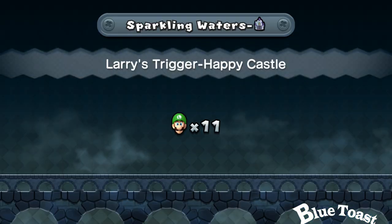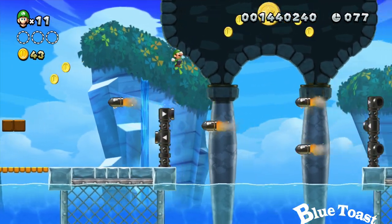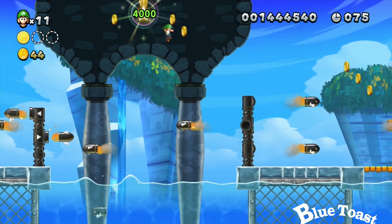The first one, you have to jump on the bullet bills continuously if you want infinite lives. You can also get the Star Coin.